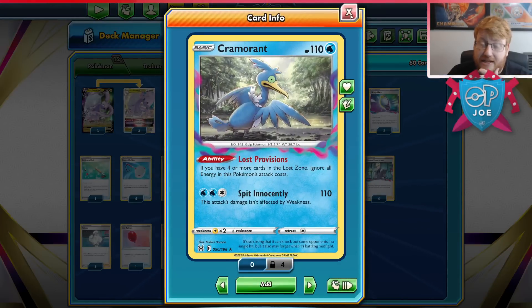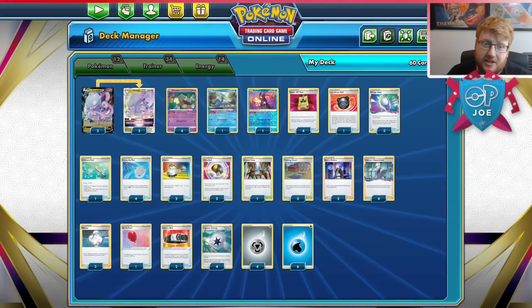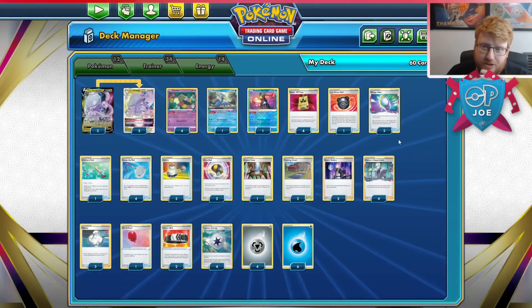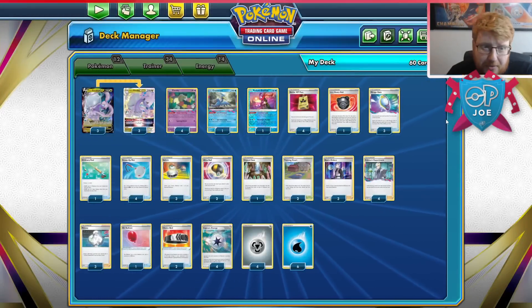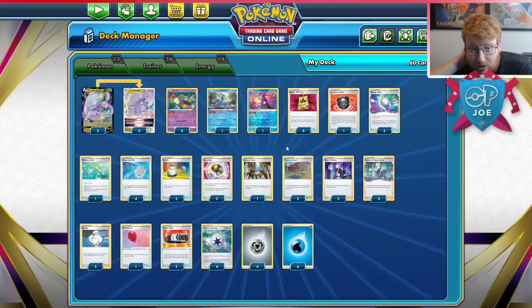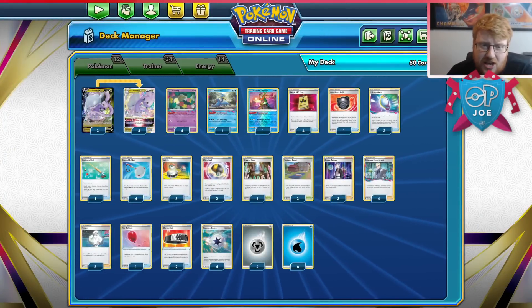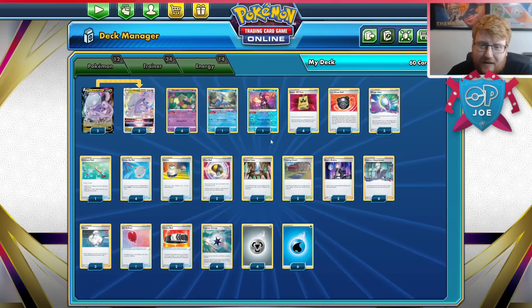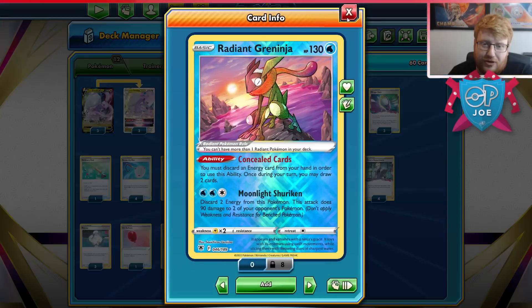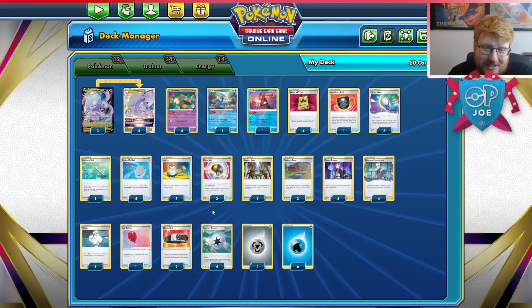We have a Cramorant as an additional one-prize attacking threat. It obviously helps us get through Miltank, and can work really nicely with a Rolling Iron where you do the 110 first then go into your Goodra. If you miss your Melanie attach or don't quite get to seven, you can still get to four pretty handily and get your Cramorant in there quickly. The items are similar to Giratina — we have VIPs, lots of nets and switches. No Quick Ball whatsoever, just VIPs and Captures. Capture Energy is much better than Quick Ball throughout the mid game because it's fodder for your concealed cards.